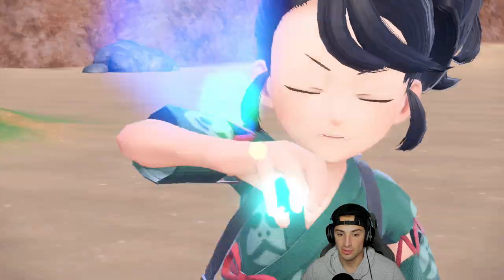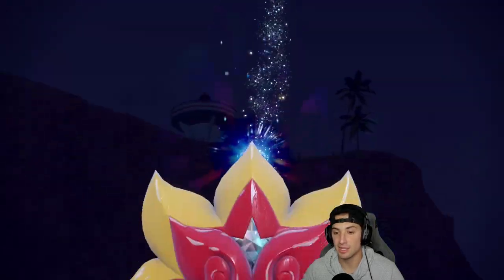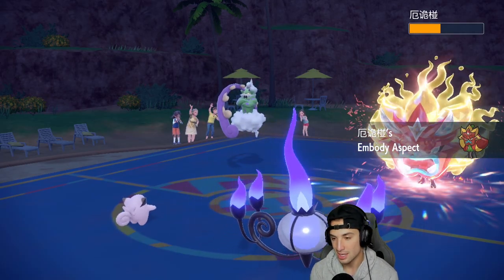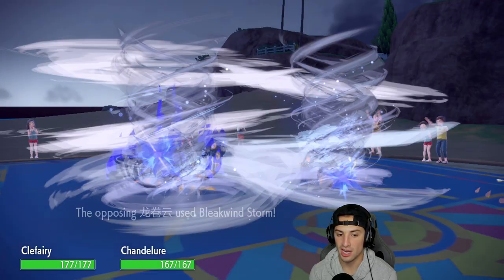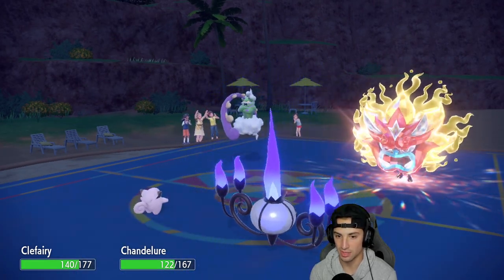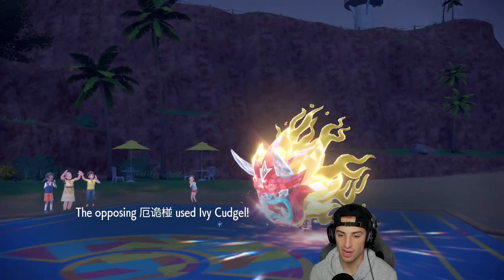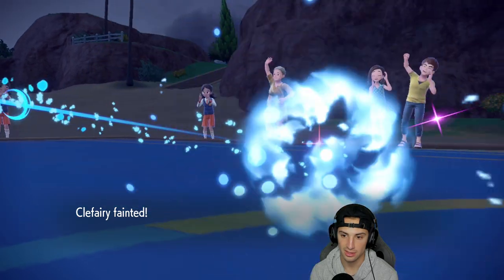We swap into Clefairy — Friend Guard will negate some of the damage coming into Chandelure. He ends up Terastallizing into the Heart Flame match, so he gets that attack boost, which is scary. Heat Wave is now neutral onto that, which is kind of ugly, but I can always use Follow Me. The Bleakwind Storm flies and they probably get a speed drop — and of course they do. But they had speed anyway. Ivy Cudgel comes out going after my Clefairy, and Clefairy just can't soak it — she goes down. That's a tough customer right there.